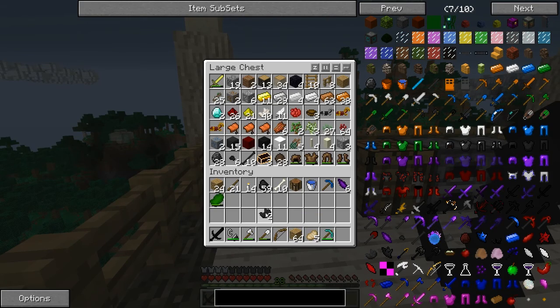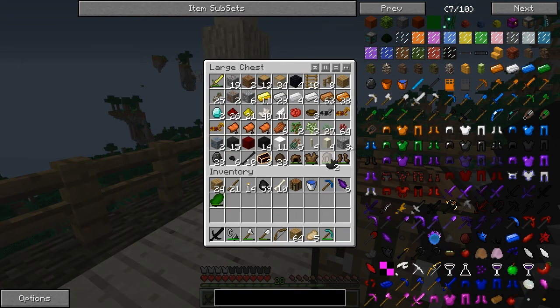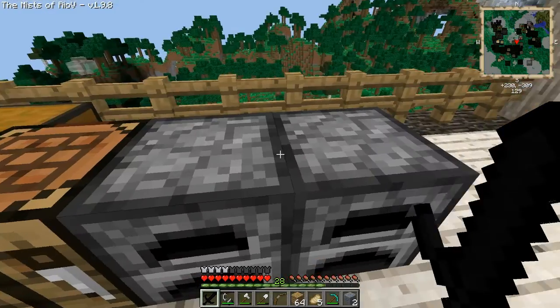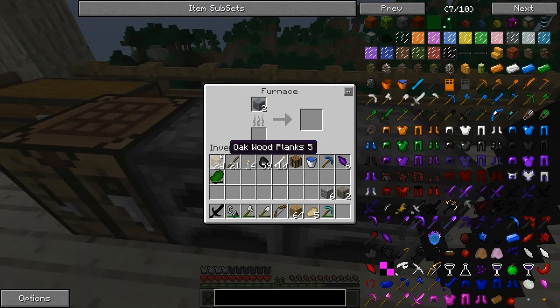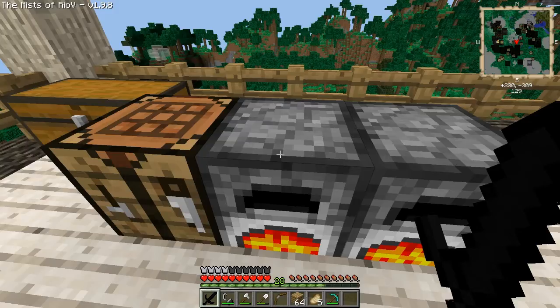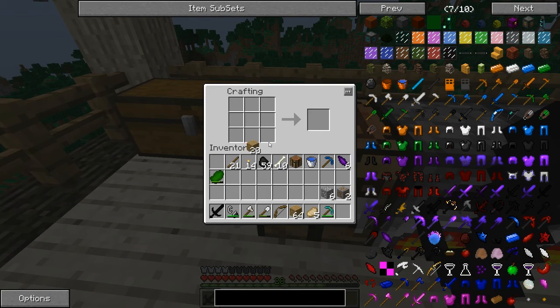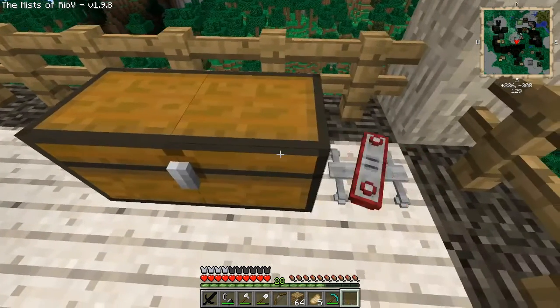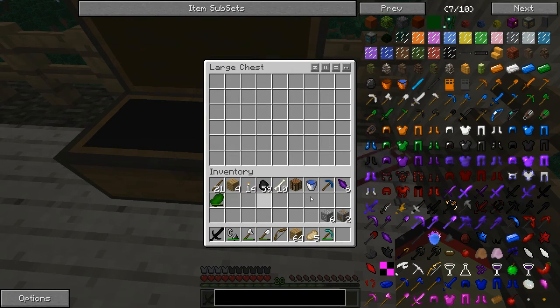Let's just take it all out. So we're gonna be gathering supplies in this episode — there's gonna be a lot of jump cutting, which is not my favorite, but we're gonna be grabbing supplies. We need more chests; let's build some chests. We gather supplies to go to space — that's right, we're gonna go to space!